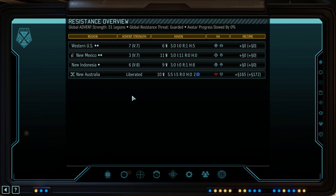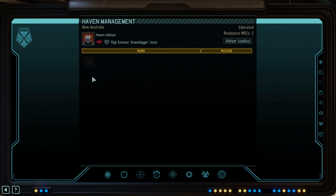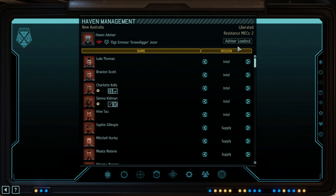We're going to take our resistance haven here — that dangerous western U.S. haven that's been sitting at level 8 forever — and whether it's right or wrong, there are various ideas about this. I'm changing everybody to supply. I'm no longer going to worry about trying to get a precursor mission to an invasion. If they invade, they invade, and we deal with it.